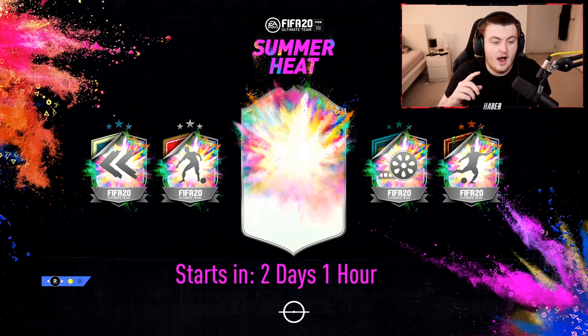On the left, we see it plastered over the flashback image. Then we have the plastered over Footmas image, then the plastered over Player Moments image, then the Ultimate Scream image. Which makes us think that we're going to be getting a promo that is going to be redoing some of our favourite cards throughout the year.